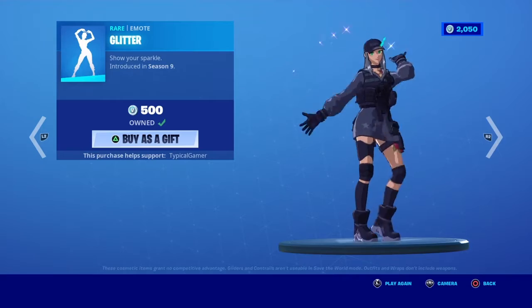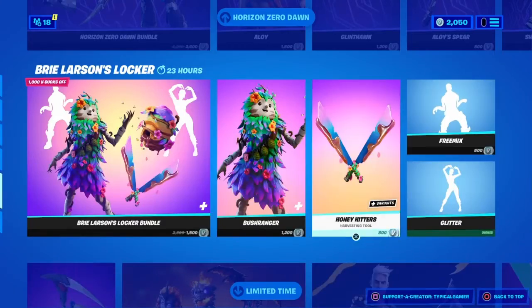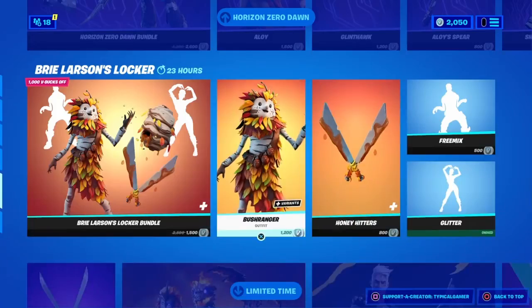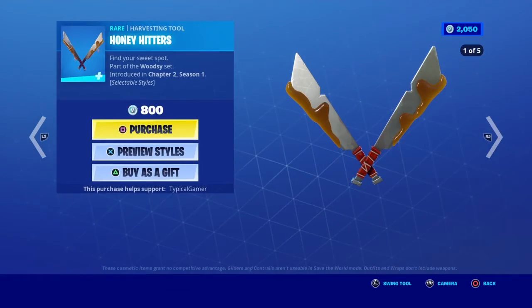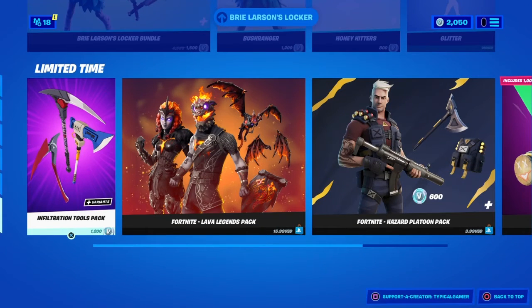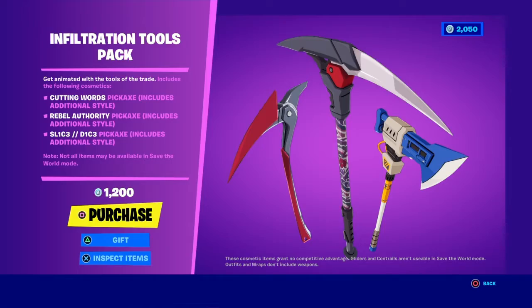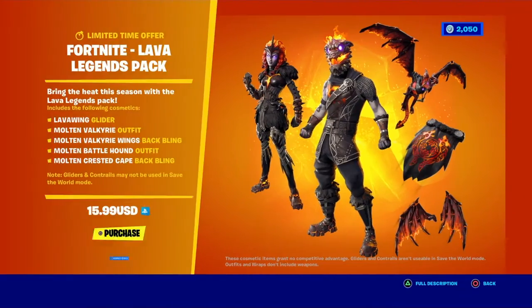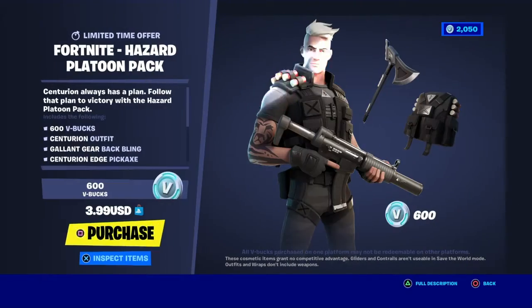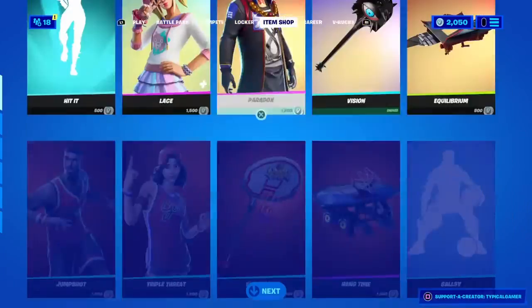We also have Brie Larson's pack still in here, Glitter Remix, Honey Haters. Bush Ranger is back, and we also have the Infiltration Pack which is the anime pack with dual wield and the regular. Then the Fortnite Lava Legends Pack, the Hazard Platoons starter pack, and the Last Lap Bundle.